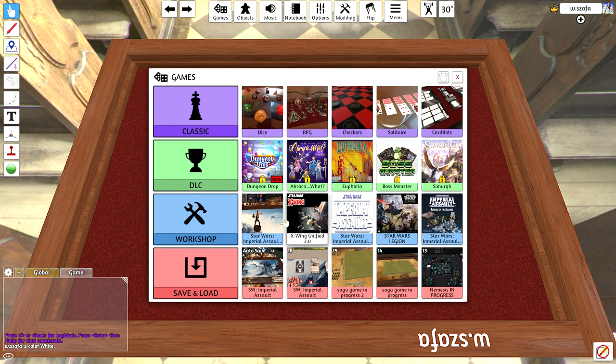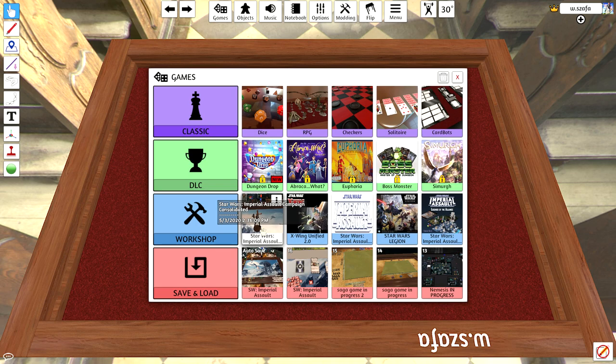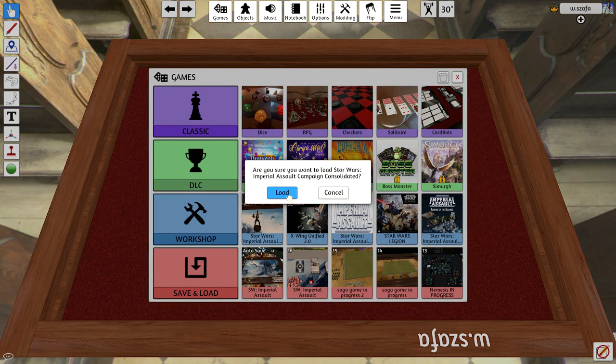The name of the plugin is called 'Star Wars Imperial Assault Campaign Consolidated.' I will post a link to the Workshop plugin on Steam in the description of this video, but it's easily recognizable by the Han Solo miniature on the thumbnail. Let's open it up and load it up.